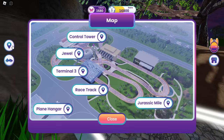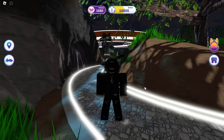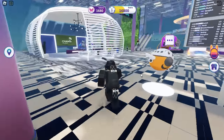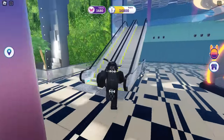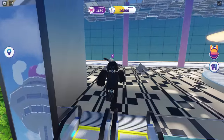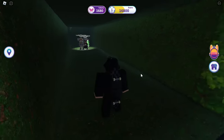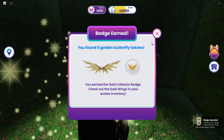The final one is also incredibly easy and also involves one of these hidden walls. Teleport to terminal 3 and you're looking for another hidden wall. Just run in this direction, go up the escalators, take a left and you will find another secret wall. Go inside and you will be able to claim the golden wings. And there you go — we now own all three.